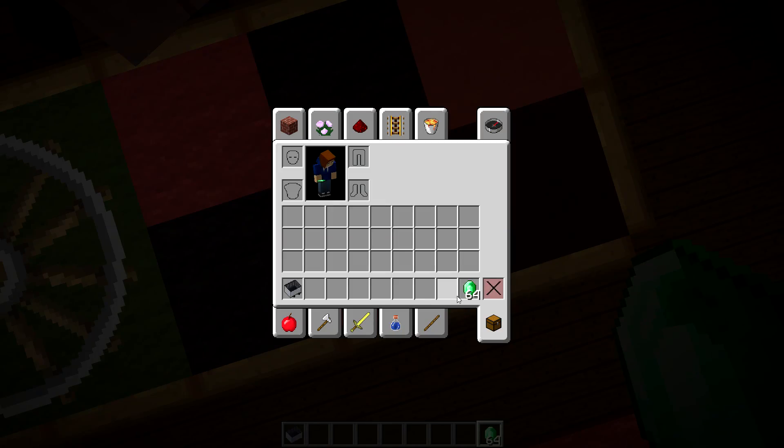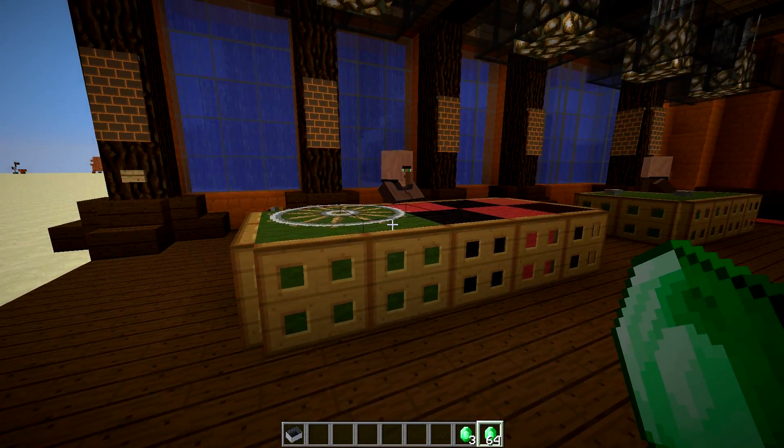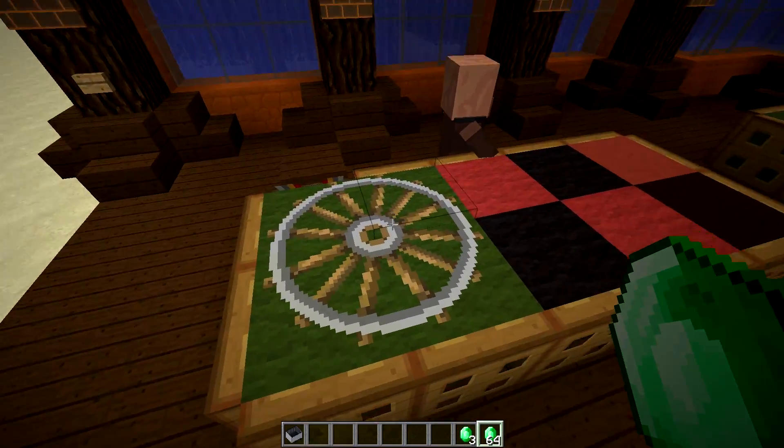We get the quadruple amount of the emerald we bet, so we can take one, two, and three — so we get that back and then three. I haven't really made any fancy mechanisms that will pay out that amount of money automatically.